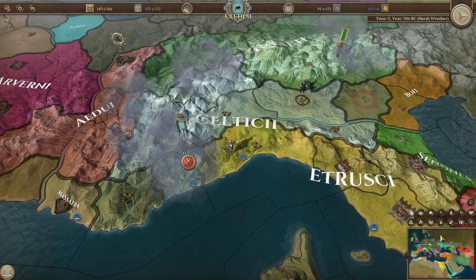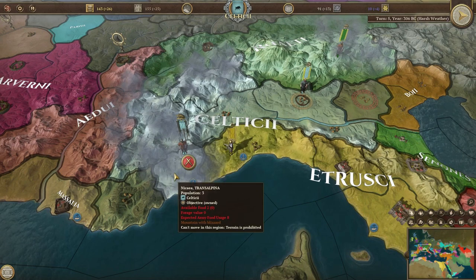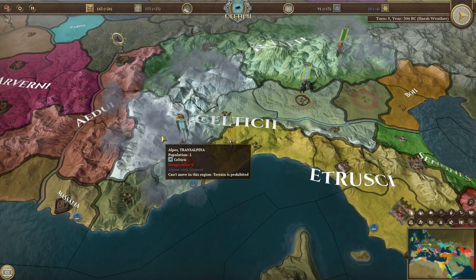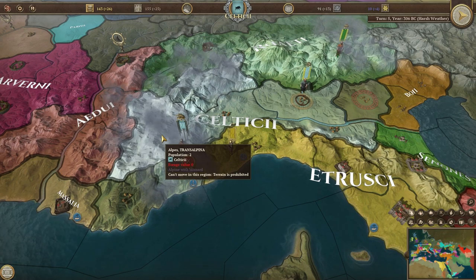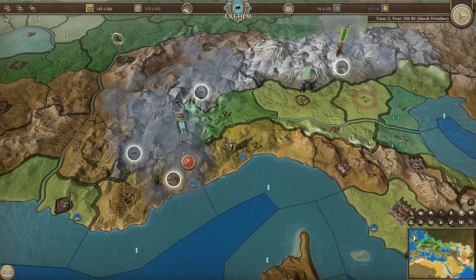Weather in Field of Glory Empires is handled in a simple fashion. Every fourth turn will be considered a turn of harsh weather. Mountain passes will suffer blizzards and desert regions will suffer sandstorms, both of which stop movement through these regions. Some regions may still experience harsh weather even during normal turns.